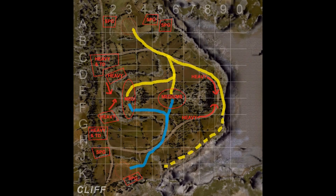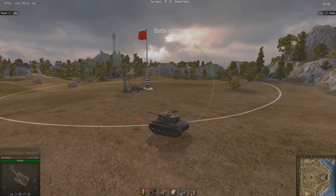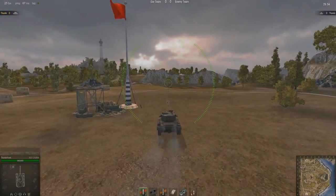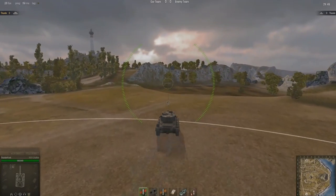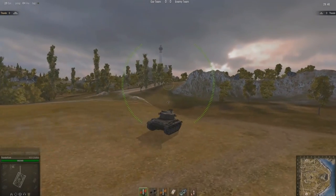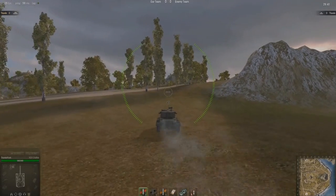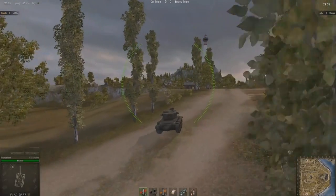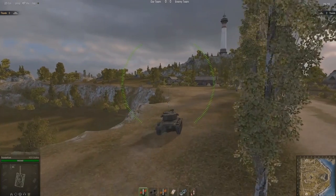First off we'll cover spawning at base number one. The first thing you'll notice about this map is it is a lot more dynamic than the other maps we've covered so far. There is a lot more movement and this map flows a lot more than the ones we've covered previously. Compared to previous maps in this series, there aren't really any good positions where you can just get yourself well hidden and well camouflaged to do a great deal of spotting.